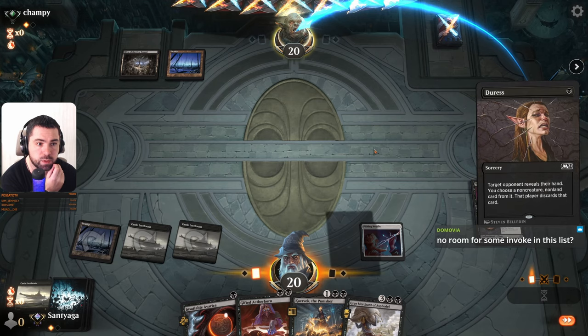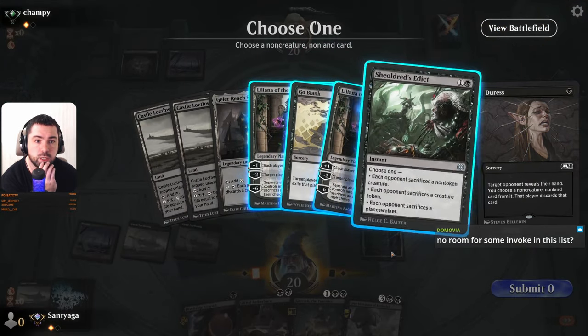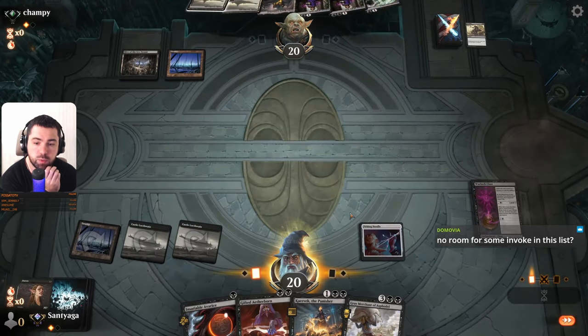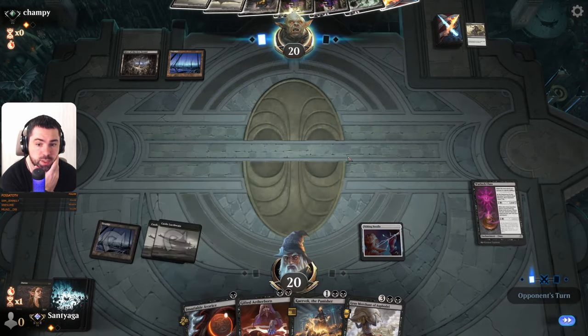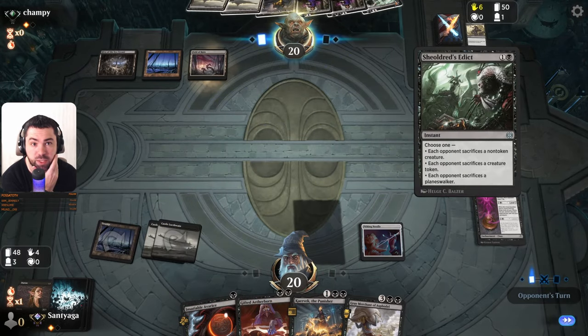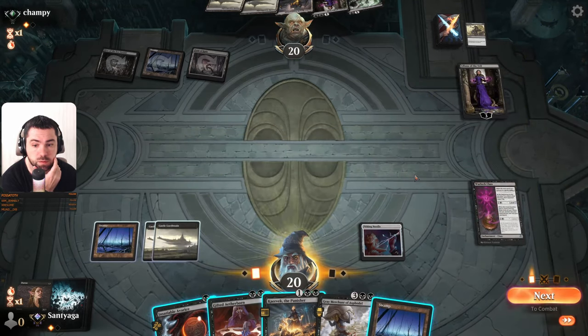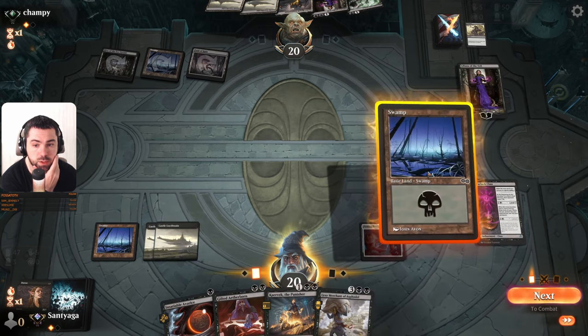No room for Invoke, no Invoke — it's a Liliana Shieldred's Addict. We block his Liliana, so maybe he is playing Invoke Despair. He will kill us with Shieldred's Addict.